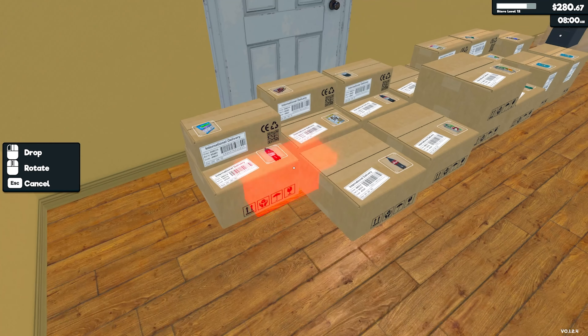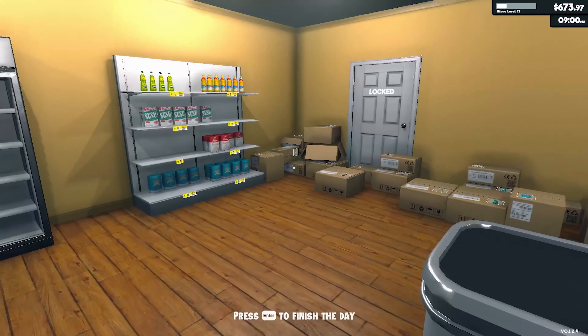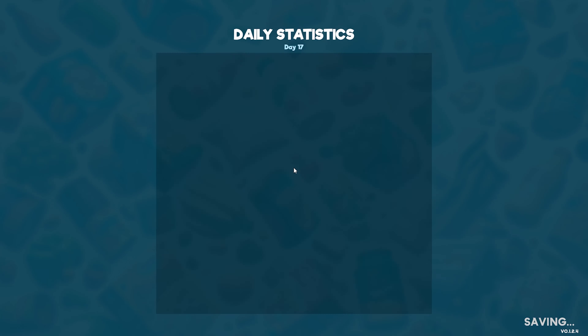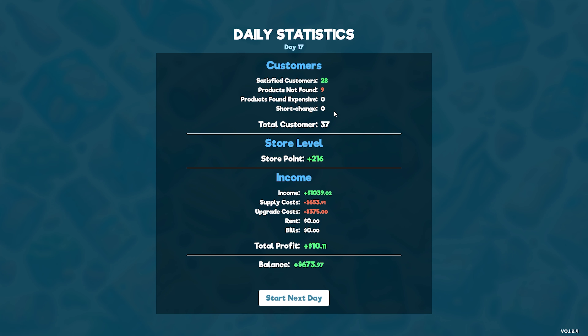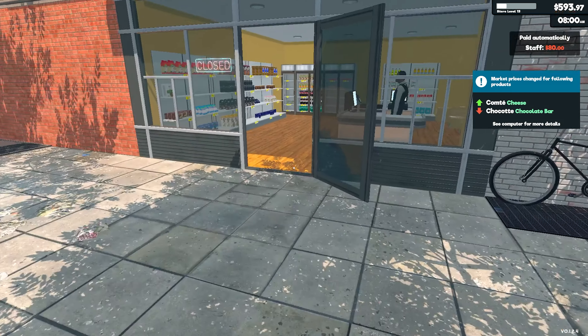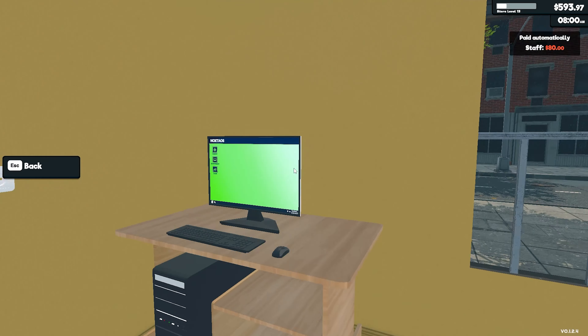Okay, so that's going to go here for now, and we're done for today. We have $673. We have no product found expensive — that's pretty good. Short change didn't work, I didn't have any. We have 9 products that were missing — it was probably the yogurt, because everybody wanted some. We made a profit of $10, which is pretty good. Cheese — okay, hold on, we're going to talk about the cheese and stuff. We're going to go ahead and order this.